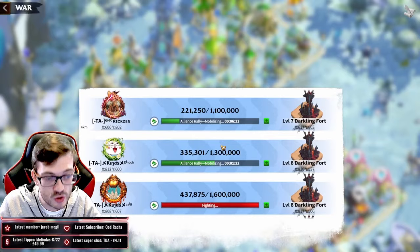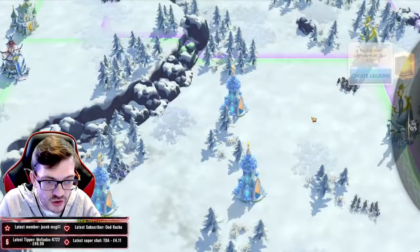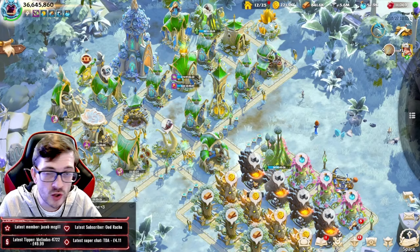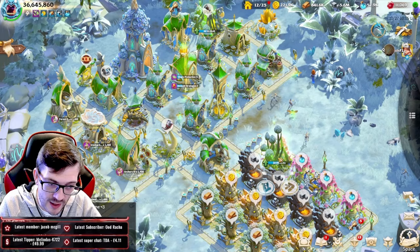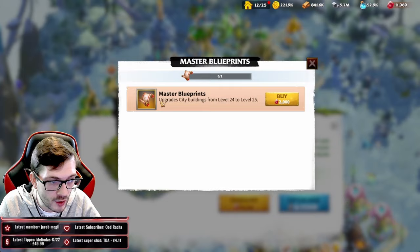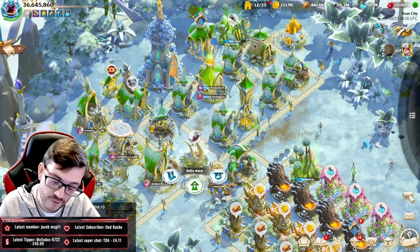You will need to spend some gems even as a free-to-play player trying to unlock T5 for the first time. Every building upgrade costs 2,000 gems for the master blueprint. So even when you finally collect all the treaties for level 24 and need to go to 25, remember: 2,000 gems for that master blueprint to get your level 25 rally harp.